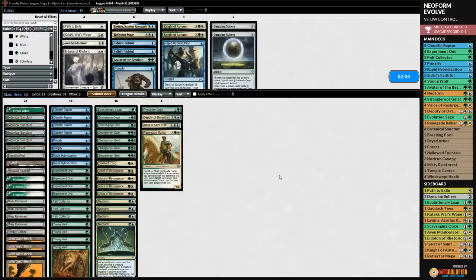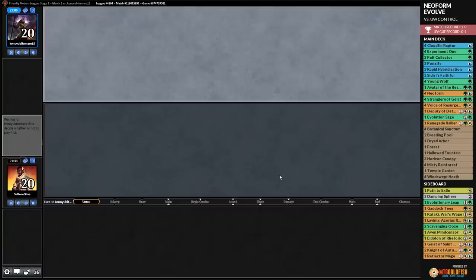We sideboard in Gaddock Teeg, Geist of Saint Traft, Evolutionary Leap, and Scavenging Ooze, going down Sidisi's Faithful, Avatar of the Resolute, and a Pongify. Evolution Sage was insane that game - it's great to be able to crack fetch lands and have them do something.